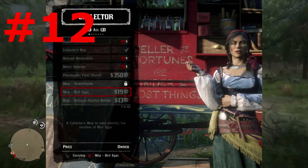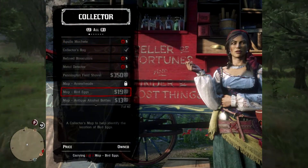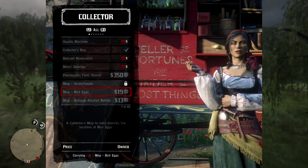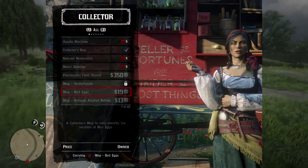Number twelve: if you can find the collector lady, you can purchase maps from her that show you the exact locations of certain collector items if you're having trouble finding stuff naturally. It doesn't show you the exact spot, but gives you a general area — it works exactly like a treasure map.